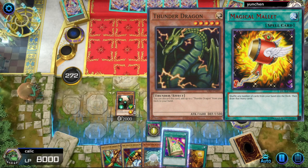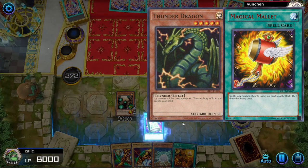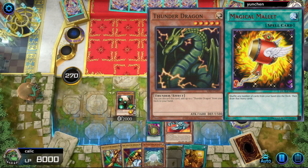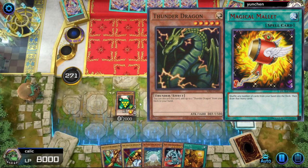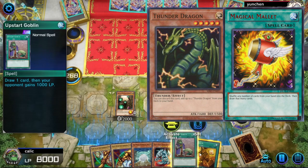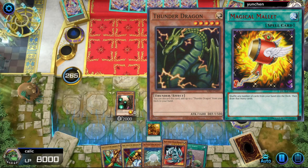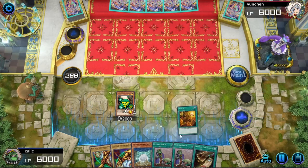Thunder Dragon pairs nicely with Magical Mallet, which allows you to redraw your hand, or even just as many cards in your hand as you'd like to shuffle back in. And when you later redraw one of those Thunder Dragons, you can use it again to thin the deck one more time. And the first time you use it, it will increase your hand size.